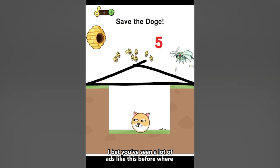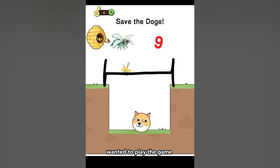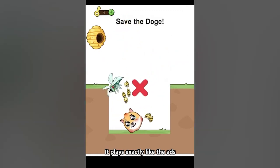I bet you've seen a lot of ads like this before where you download the game and it looks nothing like they showed you and like, come on, I just wanted to play the game. But that's not the case with Save the Doge. It plays exactly like the ads.